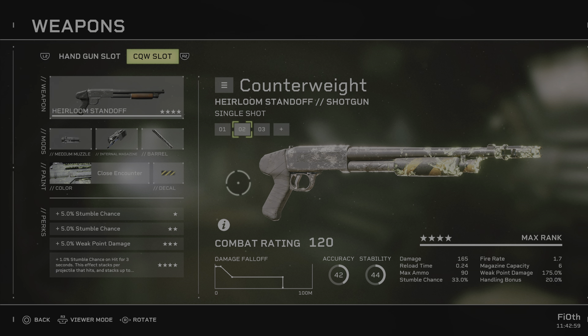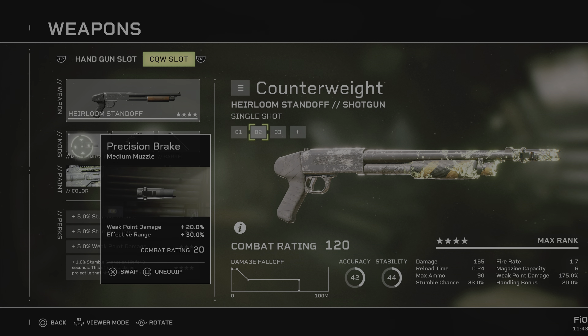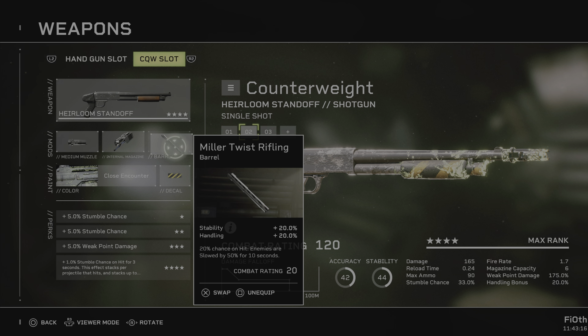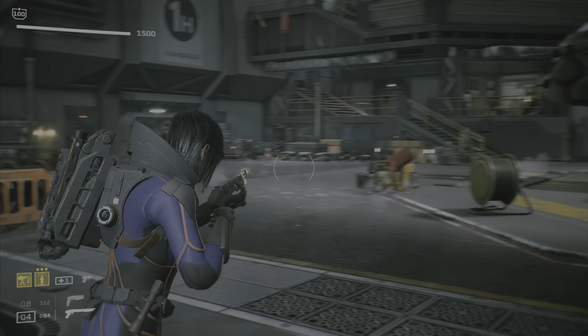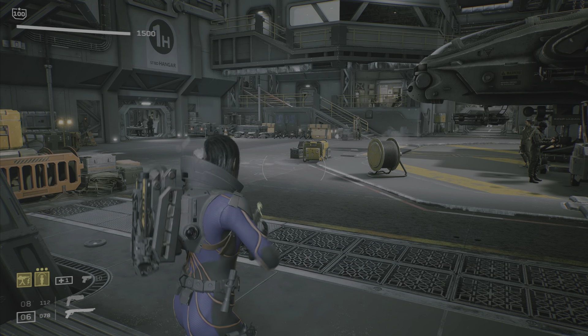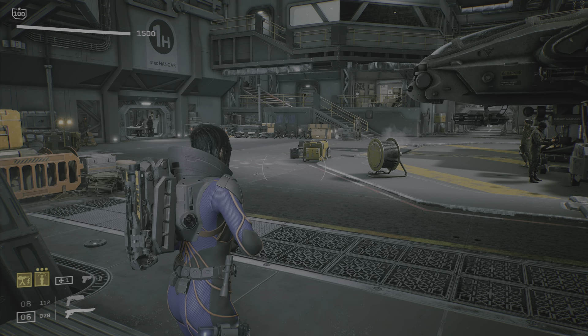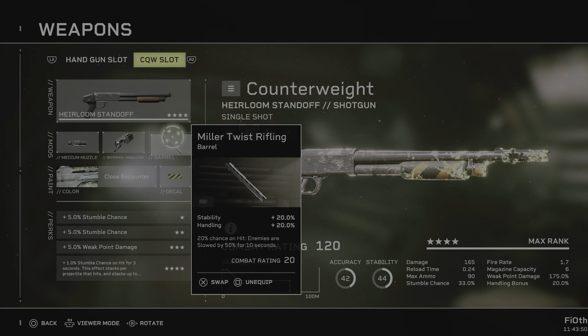Now talking about ranges — the second build: the Counterweight build. This is supposed to do two things: give you utility on the Heirloom and slightly deeper shots. We're going to start with Precision Break for point damage and effective range, Rapid Dispersal again because if we're not reloading we are done, and then Miller Twist. Miller Twist gives you a 20% chance on hit to slow an enemy by 50% for 10 seconds. Six shells from this baby will hit left and right, and due to the dispersal of the shot — it's not a pinpoint accurate weapon by any means — you will be applying slow to a general area in front of you.